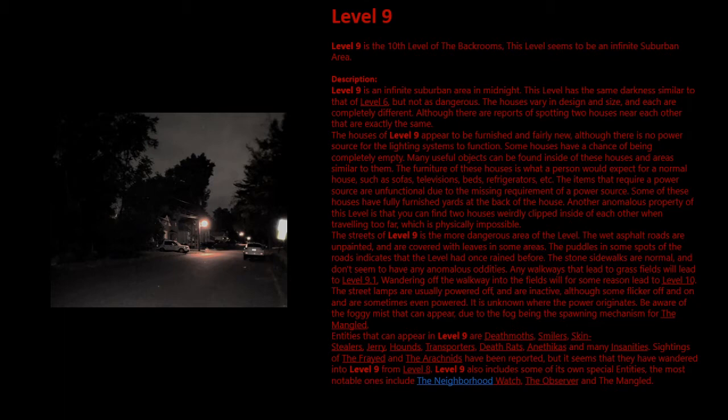Another anomalous property of this level is that you can find two houses weirdly clipped inside of each other when traveling too far, which is physically impossible. The streets of Level 9 are the more dangerous area of the level. The wet asphalt roads are unpainted and covered with leaves in some areas. Puddles in some spots indicate that the level had once rained before. The stone sidewalks are normal and don't seem to have any anomalous oddities. Any walkways that lead to grass fields will lead to Level 9.1, while wandering off the walkway into the fields will lead to Level 10.